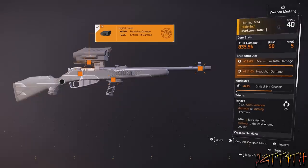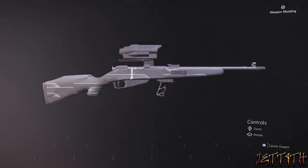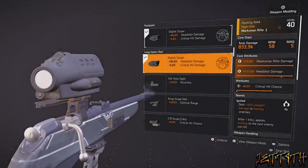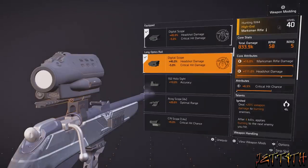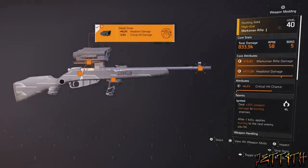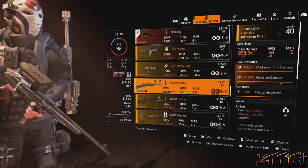For the scope on the Hunting M44, you want to use the digital scope that comes with the specialization, because it gives you +45% headshot damage and -5% crit hit damage, which really isn't that big of a deal. This is a 12x scope. I did try and test it out, because I really don't like the CQBSS scope — I really wish they would put a dot in the middle of the reticle so you know exactly where your headshot is.